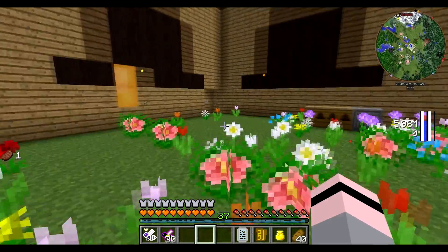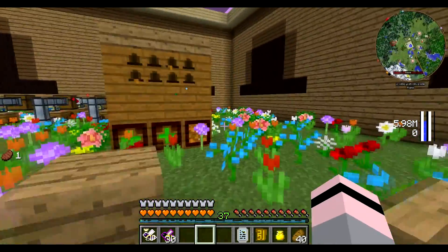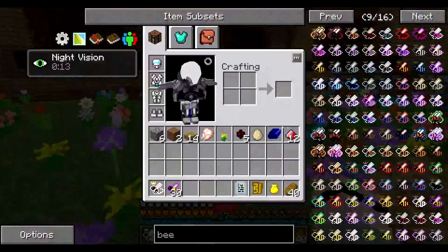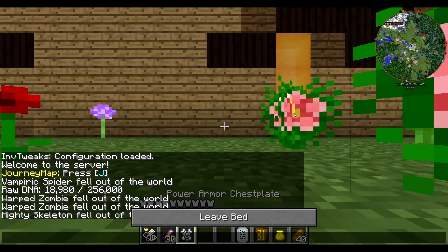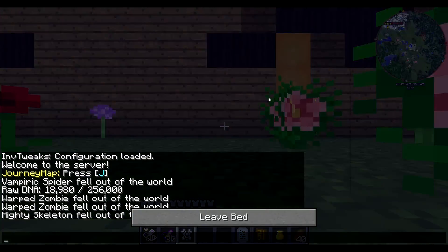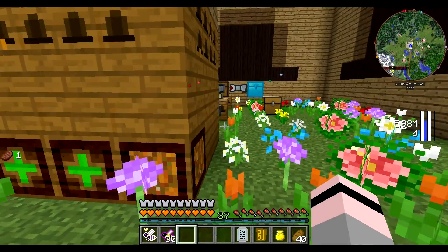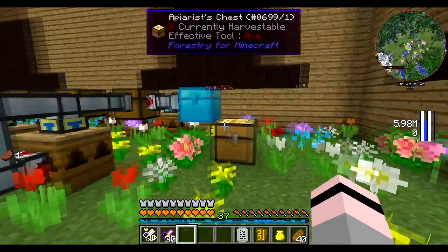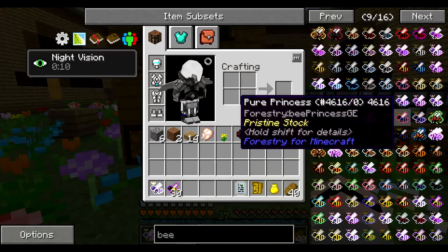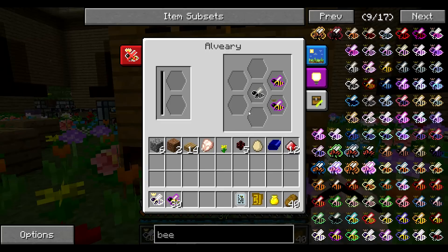And I'm just going to keep cross-breeding them like that. What I do probably want to do is sleep, for the other bees. Because we don't want the other bees to stop. Now, there is a thing that uses royal jelly — I think it might be the swarmer. There's a thing called a swarmer, and it produces a lot of princesses, but they're only temporary.